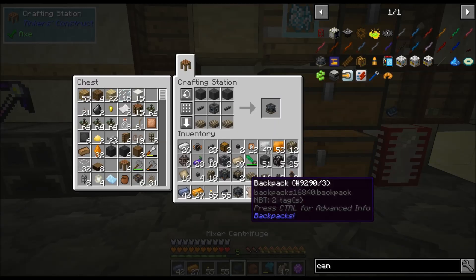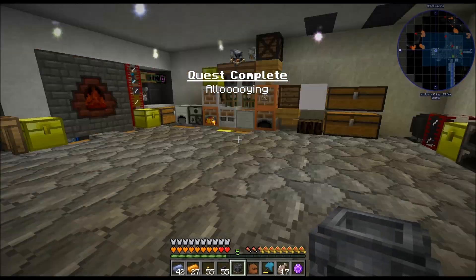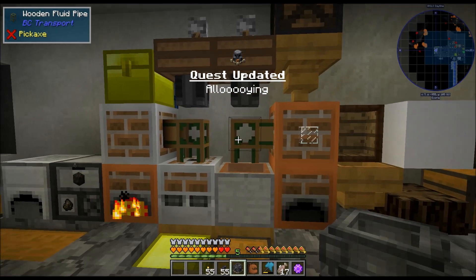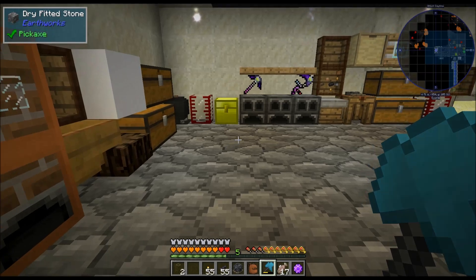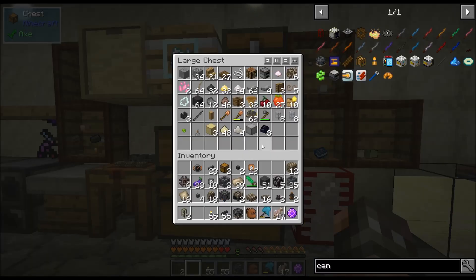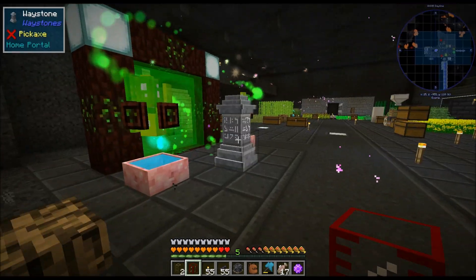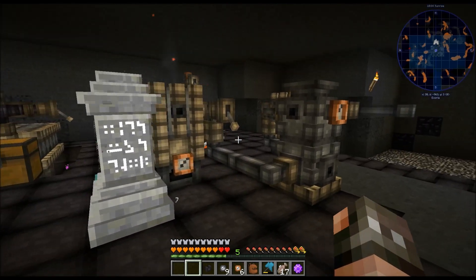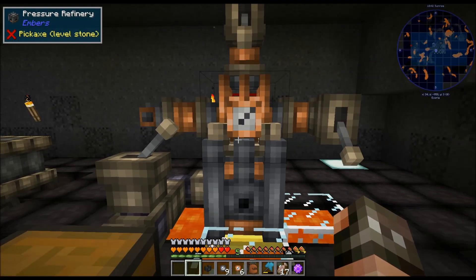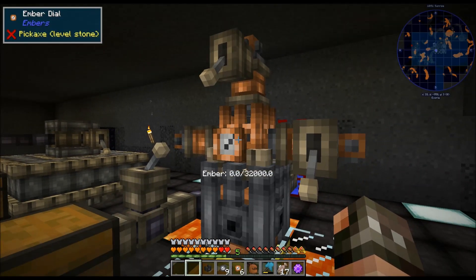Mixer centrifuge — good, we got one of those. We might actually be able to get into alloys! I did a little bit of work and had to do a cut because it took a lot longer than I thought. Here's how you set it up: we have the pressure refinery here, a gold block under it, lava on the side. You pump the ember in and then you pump the power version of the ember out.